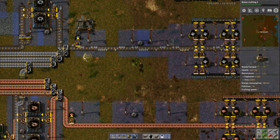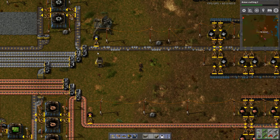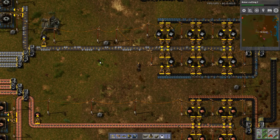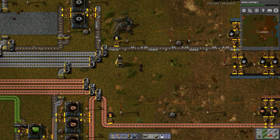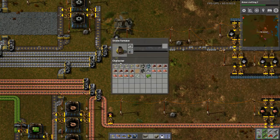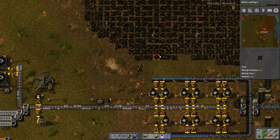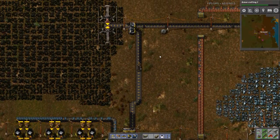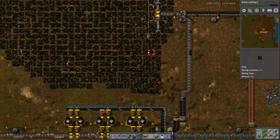What I want to do right here is just feed it manually for now and have another inserter to feed it coal manually. Looks like our coal production might need to be increased here pretty soon.